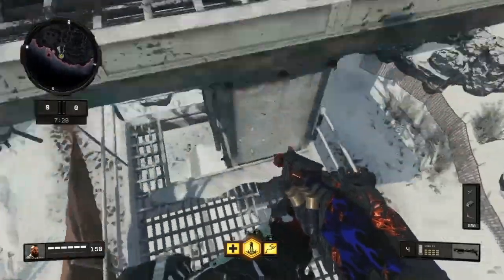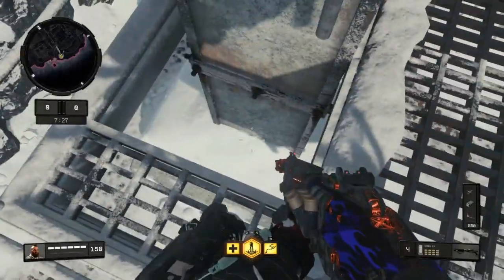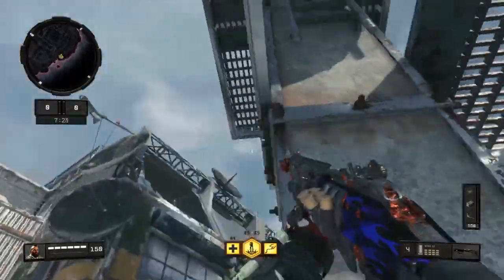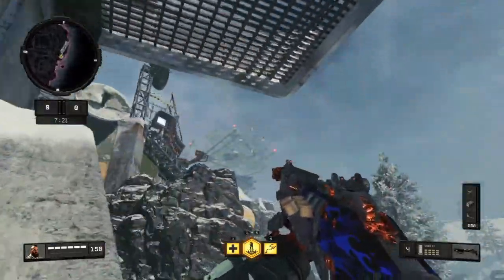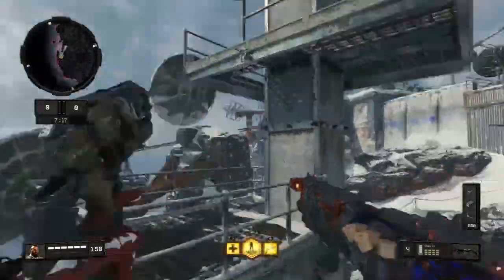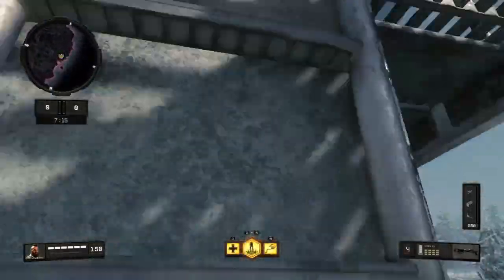I've actually never explored this on Black Ops 4. There is a ladder — can you get up from the very bottom? No, you can't. You can only get up from here. I was just curious because if you're already up here you can climb a ladder, though it doesn't really make any sense — how would you even get there?